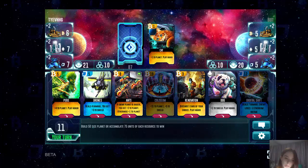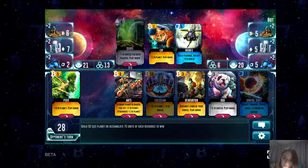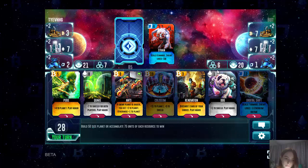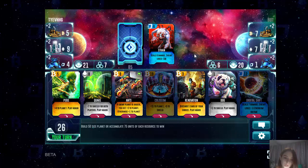For example, you can deal your opponent 4 points of the mage, and he can see this on his shield. To win the game you need to gain 50 points to your planet, or bring the opponent's planet to 0 points. Or you should grow your cryptocurrencies to 75 coins of each one.